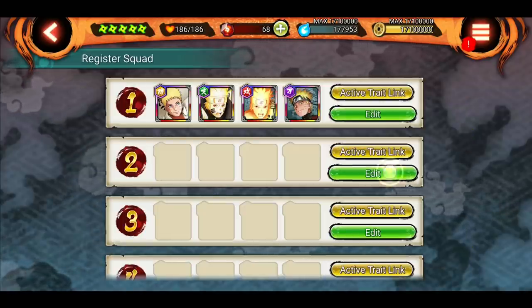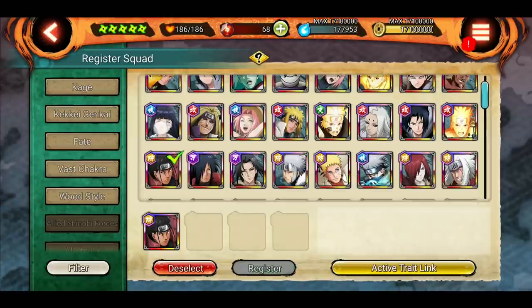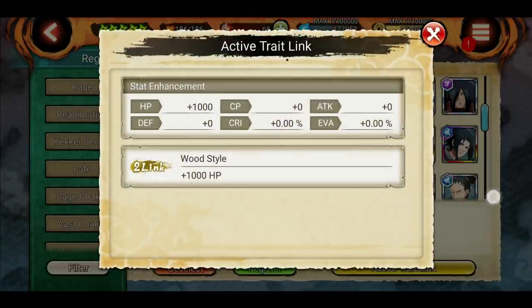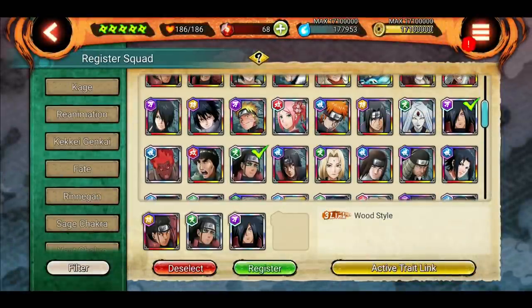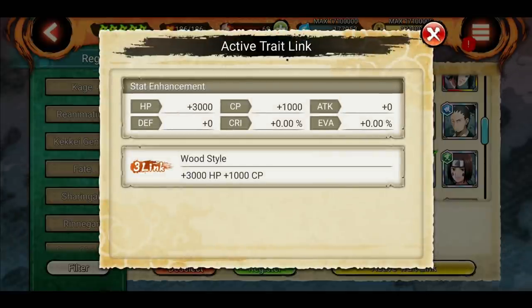Since I haven't unlocked other traits, I'm going with the Wood Style trait, which is unlocked by default. Let's select Hashirama V1 and Edo Hashirama — it now says two-link Wood Style, so clicking that button shows the 1000 HP effect applied on both units. Adding Edo Madara gives three-link Wood Style, and adding Jubito shows we get 3000 HP and 1000 CP extra for the full team. Keep in mind it doesn't stack — you only get the highest link level, so three-link gives 3000 HP and 1000 CP, not 4000 HP.